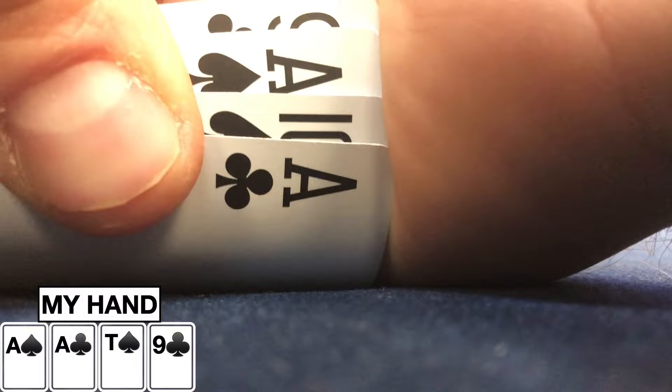We finally looked down at a premium: Ace-Ace 10-9 double suited. As per our usual strategy when we're either under the gun or early position, we decide to limp. Then after another limper, the button — the same player who was on the button in the last session when I had my aces and did the same move — made it 30. I go ahead and make it 105 and they both call, so we're going three ways to a flop with $325 in the middle.